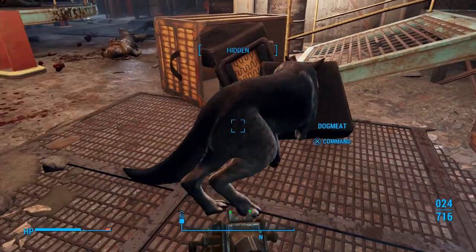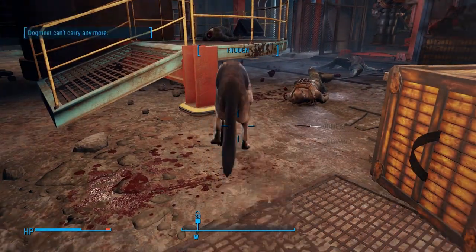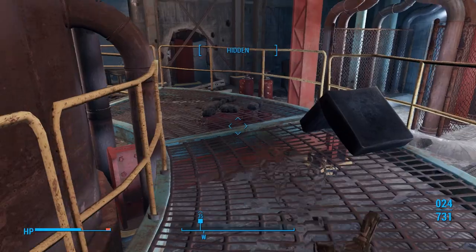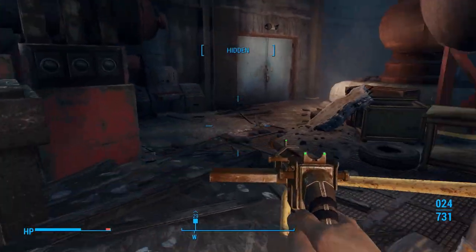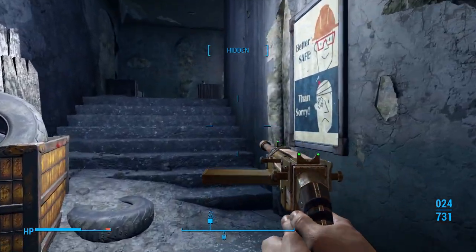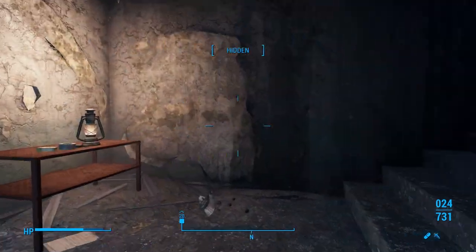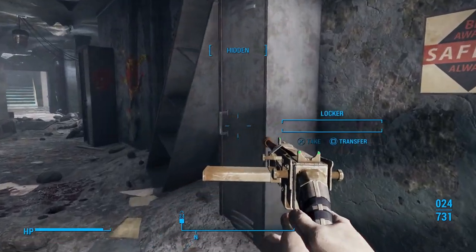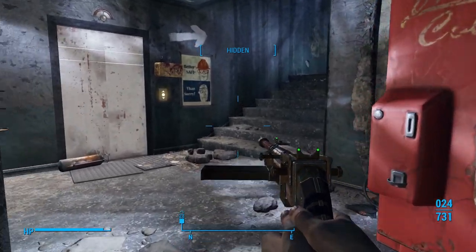Let's go into dogmeat and drop some of our equipment into him. We definitely don't want to be over-encumbered before we're even out of here. Let's take some Rad-Away and then use a Stimpak. Wasn't really necessary to use Rad-Away - it's just I got quite a bit, so I'm not worried if we use extra.